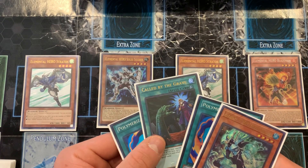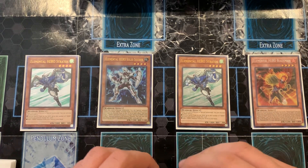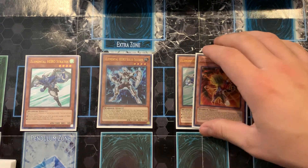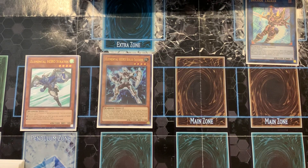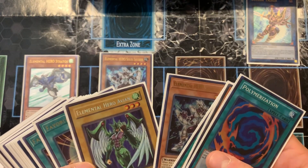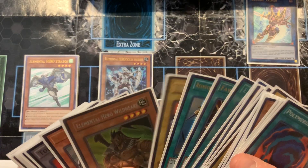If I get hand-trapped I've got Called by the Grave. I don't have two Polys and a Liquid Soldier yet, but I'll use Blazeman and Stratus to link them away and summon Extra Hero Infernal Divisor. On summon, his effect lets me add two elemental heroes that are specifically listed on a fusion monster.